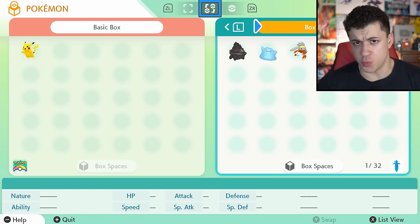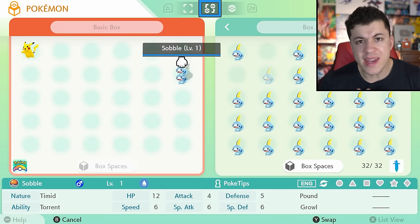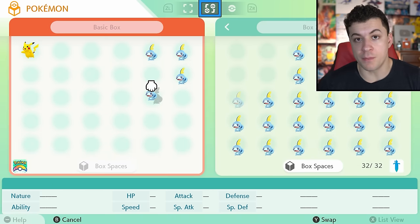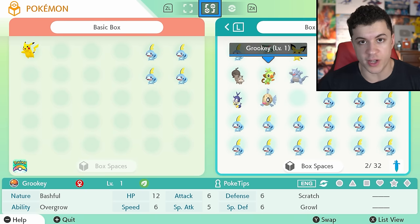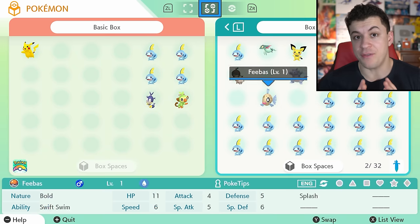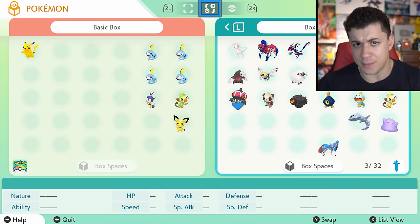This is probably the best feature on the Switch version. By using this box, you can basically transfer Pokémon between your save files pretty easily, and if you want to, you can also bring your Pokémon over from Let's Go Pikachu or Let's Go Eevee over into Sword and Shield, but they have to be in the Galar Pokédex. If they're not in the Galar Pokédex, you won't be able to transfer them in, with a few exceptions.